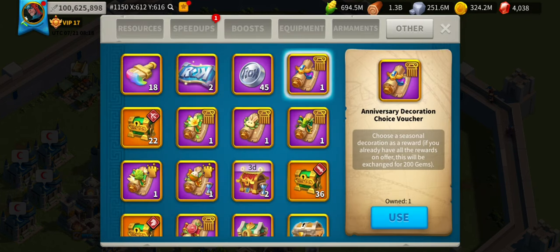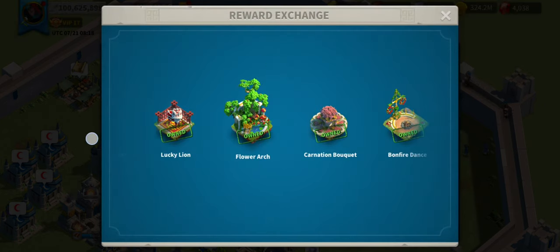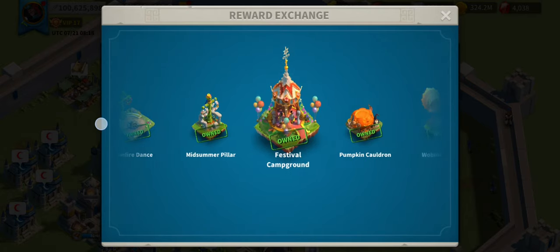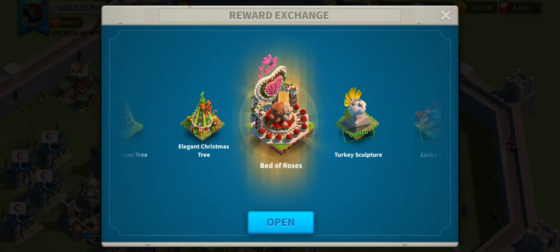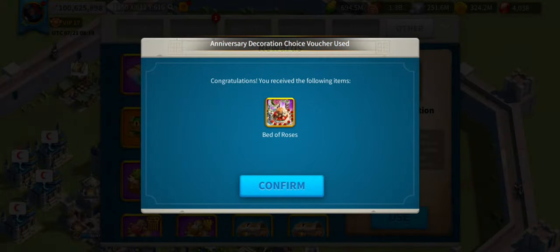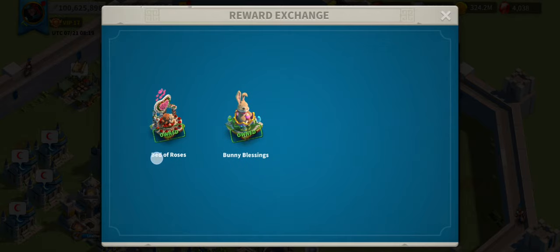This one only offers 200 gems, which is a shame. I'm also thinking: if you own it and you open it — use it — then you'd have to collect it again, which means you'd be exchanging that structure for what could have been gems. So I need to collect a lot more of those.